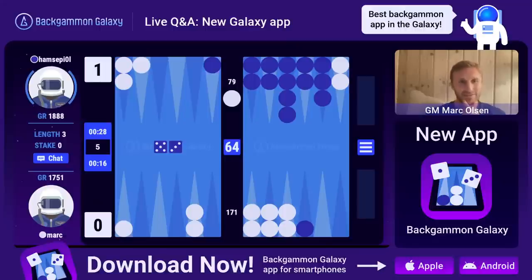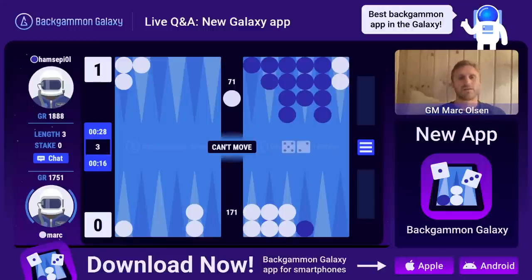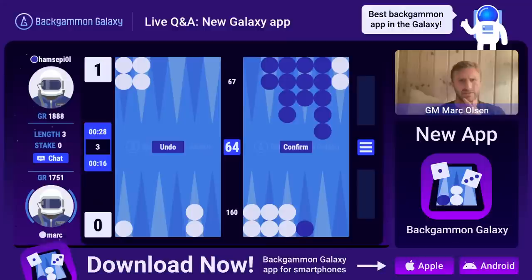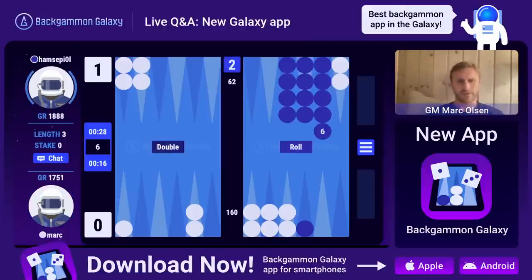I'm just going to finish this game because I'm short on time before I look over at the chat. Is this a double? No it's not. Let's see if he crunches to a three-point board - then I probably have a double. He doesn't escape - now I really need to enter. It's not a double yet. Oh that's nice - wow that's super nice, and I get to block his six-five.